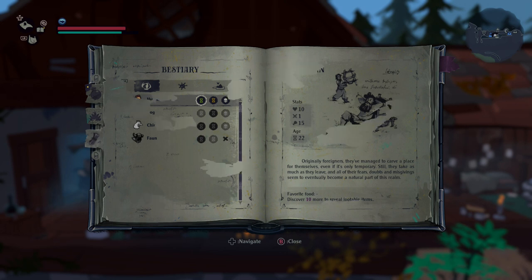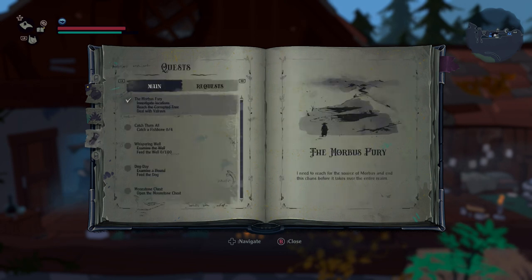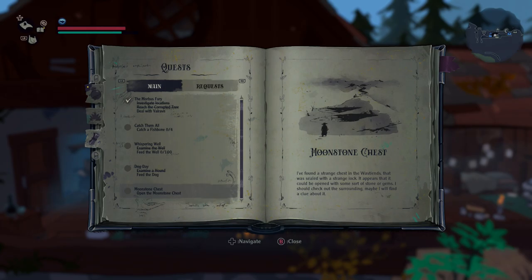Going back to the journal, you'll find additional details when you study creatures — including their favorite food, which is how you tame them. You give them their favorite item to eat. The journal also covers lore about the world as well as your active quests. I really like the art style.